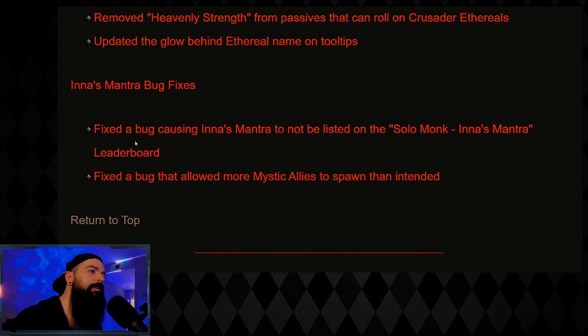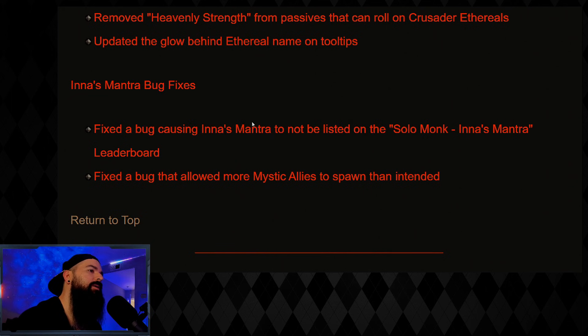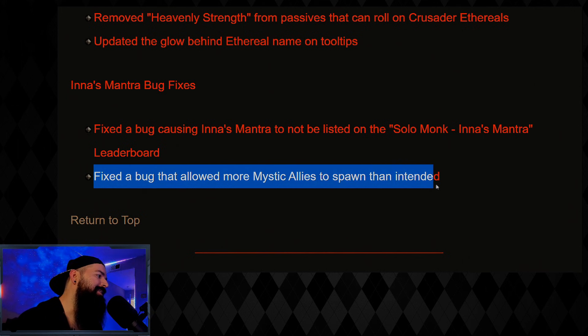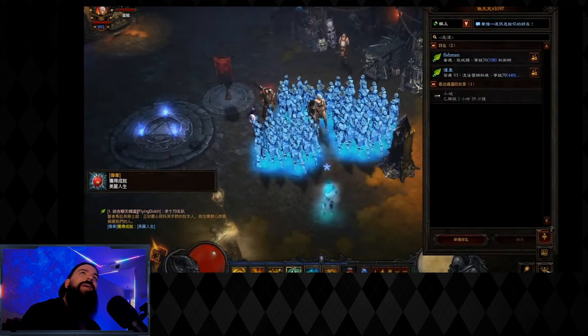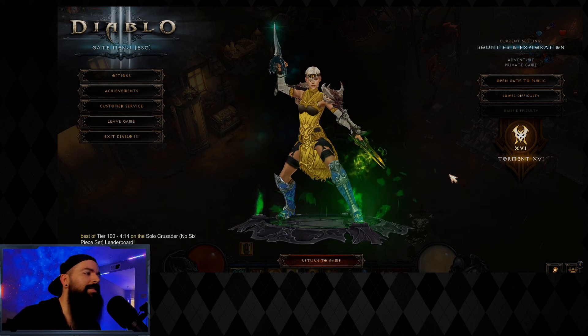Fixed the bug causing Inna's Mantra to not be listed on the solo Monk leaderboard — it was bugged so now it's fixed. Fixed a bug that allowed more mystic allies to spawn than intended. You can see a screenshot of what it looked like — basically an unlimited army of allies, which is why people were pushing so high. Another screenshot shows what looked like the undead army from Game of Thrones.